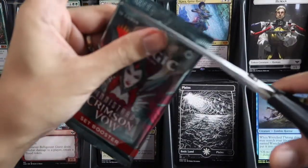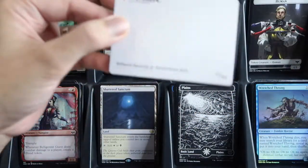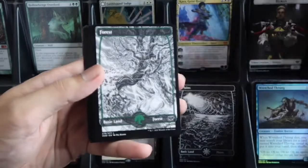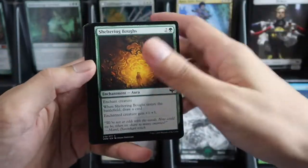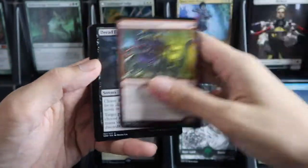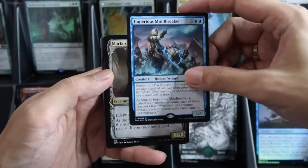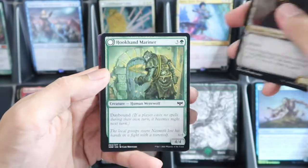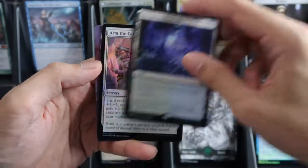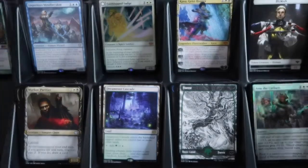Next — a mythic list card. Four — commander slot is Imperious Mindbreaker, then showcase dual face, and our wild card is Dream Root Cascade, nice! And a foil Arms of the Catars.